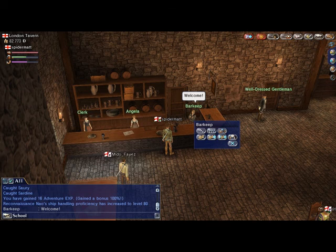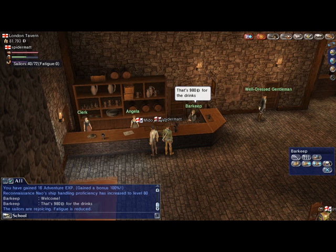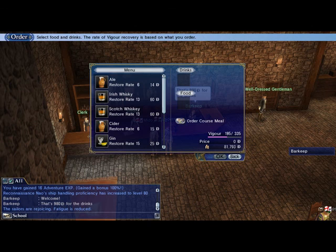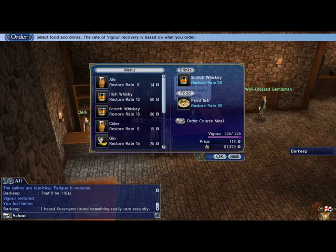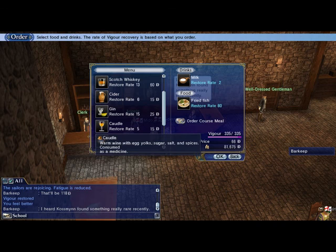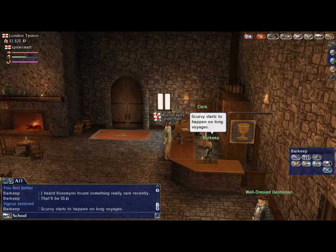This is Treat Sailors. Click on the barkeep. These girls here — the clerks — she'll give you food that helps with your vigor. The vigor helps me operate all my skills. So I'm going to treat my sailors, because it's always good to treat your sailors — makes them happy, makes that little bar of fatigue go away. And now I'm going to serve myself, because I want my vigor to go up. This is the only way to get your vigor up. Scotch whiskey and fried fish — it's the biggest. It didn't fill my vigor up all the way, so I'll go with milk instead, because if you drink too much it'll affect you. And instead of fried fish, I'll just go with some oatmeal haggis. My vigor is full.